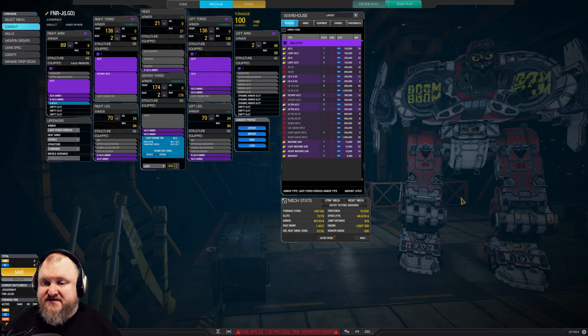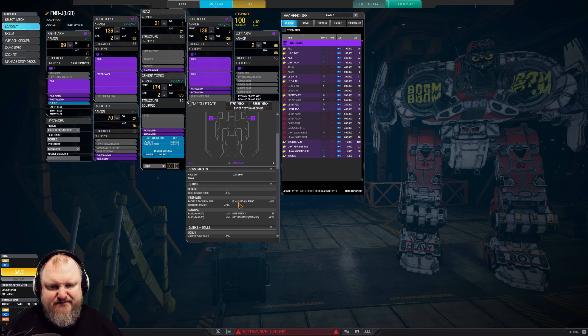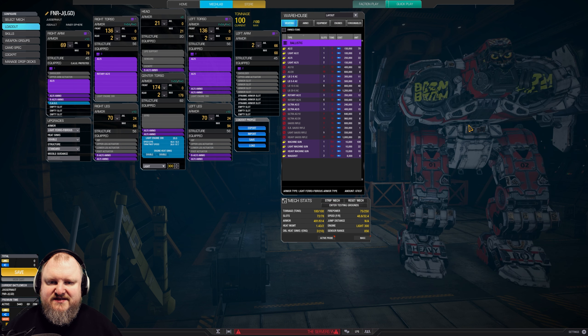This turned out to be a solid build. Here it is on screen: light engine 300 as the basis, 4 AC5s — 2 in the left torso, 1 in the right torso, 1 in the right arm — plus a Rotary AC5 in the right torso. We fill the rest of the mech up with ammo, and of course we're using CASE on the right arm to make sure if the arm gets destroyed, the ammo does not explode. Other than that, 2 double heatsinks in the engine, light ferro fibrous on the armor side. We can't do endo steel unfortunately because we just don't have enough slots. As far as the quirks are concerned, we're not really getting much — Rotary Autocannon heat skill limit (not using that), machine gun range (not using that), machine gun rate of fire (not using that). The only thing we're benefiting from is the extra armor on the Fafnir with its giant side torsos, and the 25% critical hit chance received, which makes our mech a little bit tankier once armor is gone from the side torsos — which Fafnirs lose very, very quickly because they're just so big.